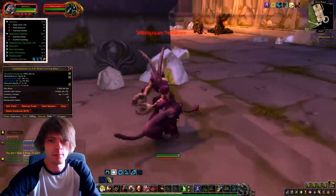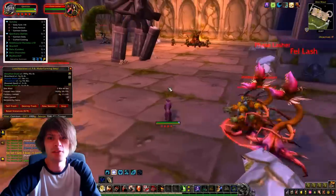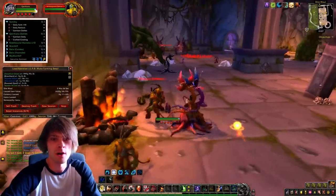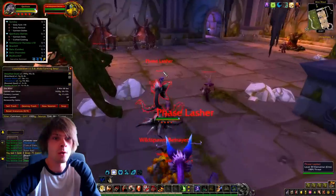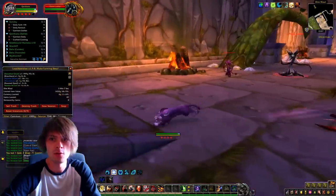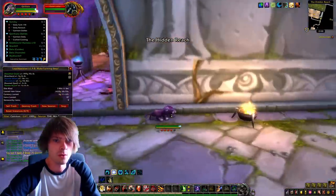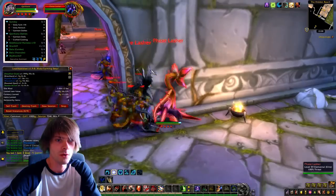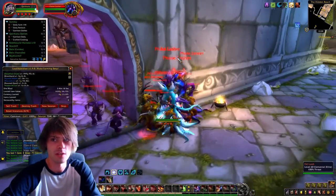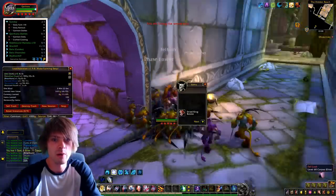I'll run over to this guy and dart over to pick up this one — usually he's around here. We're running a bit slower than usual. I move over to the next pack of mobs, Soothe the phase lasher, and run around the corner. I'll pause to stop all the casters from casting, then wait for them all to gather up.